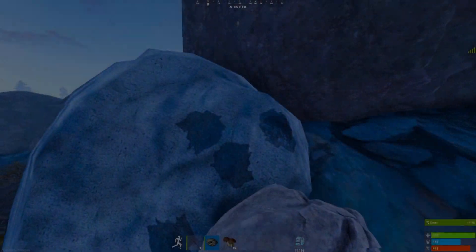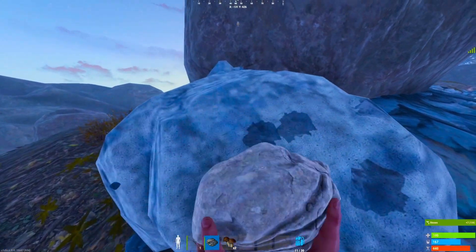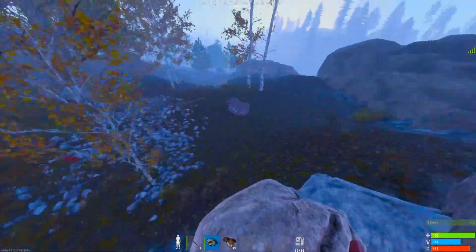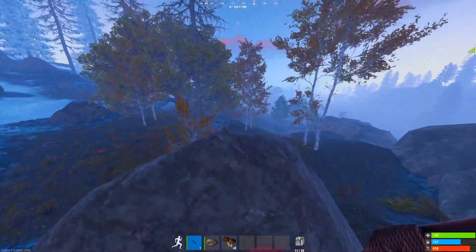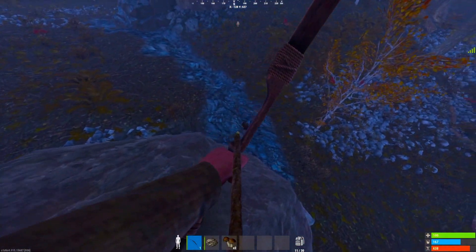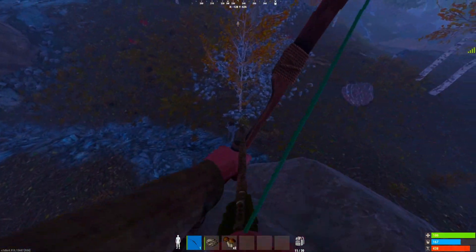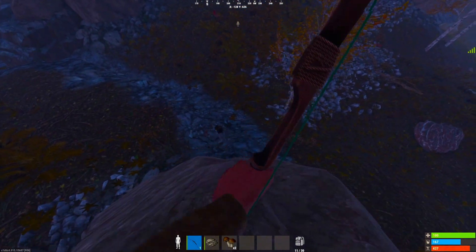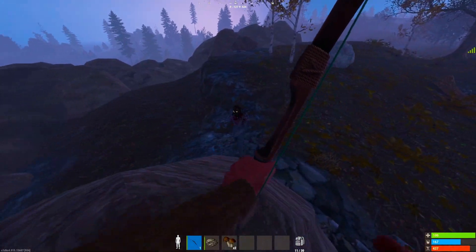With the new update you could be minding your own business and a mummy or a scarecrow NPC can aggro and attack you, but if you kill it, it can drop loot. These NPCs don't really deal high amounts of damage but for some reason they're quite bugged and they are very tanky.